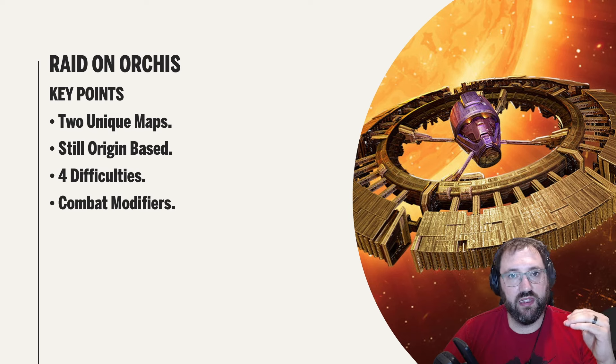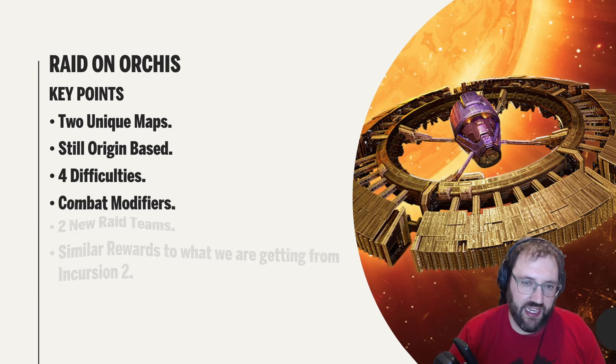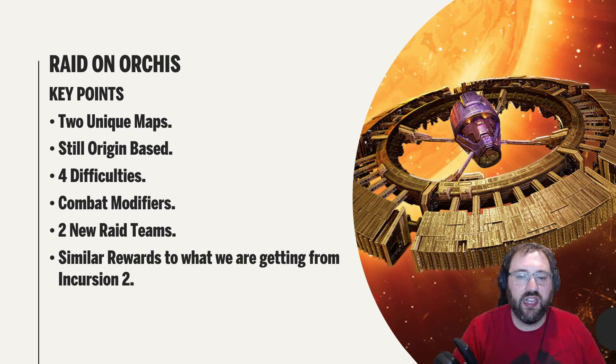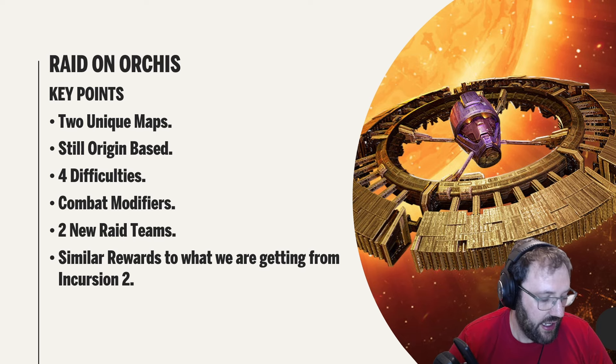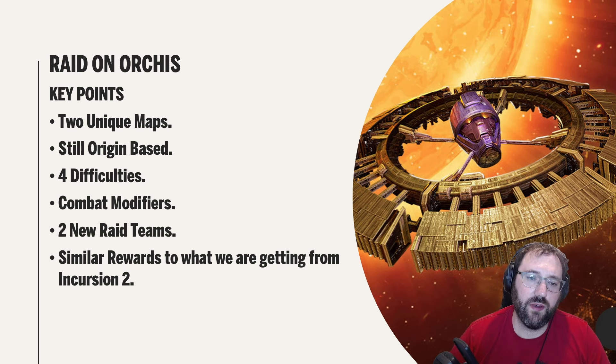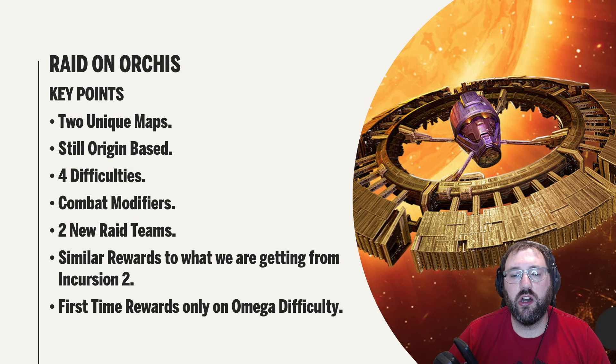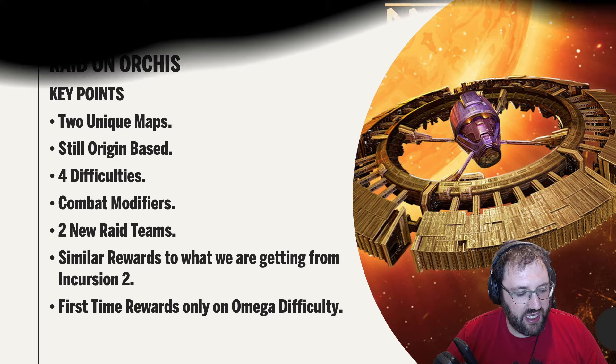These combat modifiers increase the base stats of those teams and give them barrier, but do not give extra health-based stats. This is to allow lower-starred teams to complete Orcus raids. The rewards from Orcus seem similar to Incursion 2.3 currently — I'm sure they'll be increased. This makes me a little worried we might not be getting higher star-rated teams early on for free-to-play.